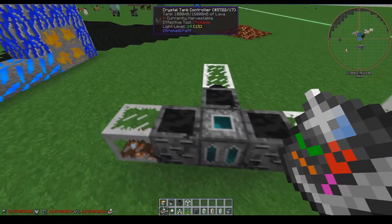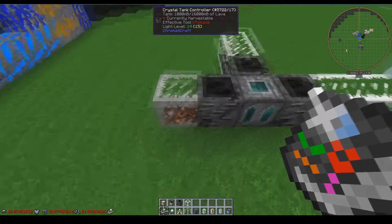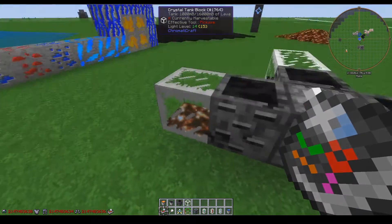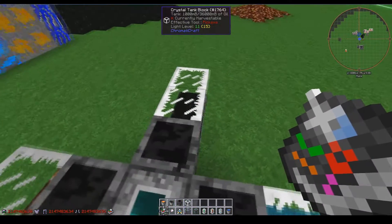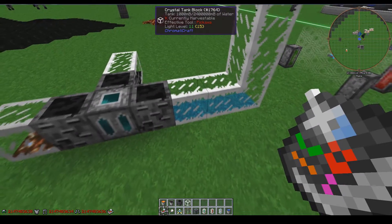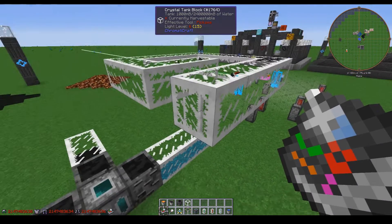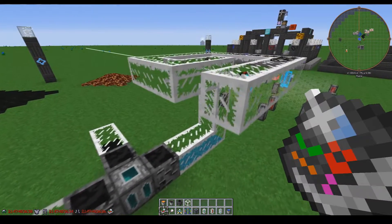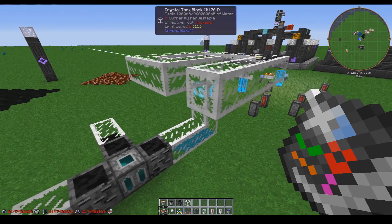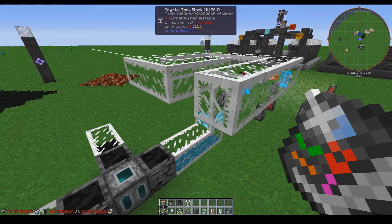The cool thing about crystal tanks is that each block increases the tank size — one tank holds 16 buckets, two tanks hold 36, and the current configuration holds 240 buckets of liquid. They can be in any shape you configure, and if you make five stacks of continuous crystal tank blocks, you can store two million buckets of fluid.